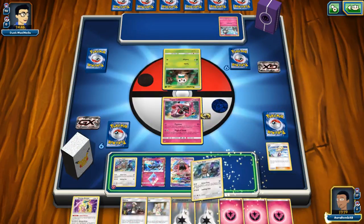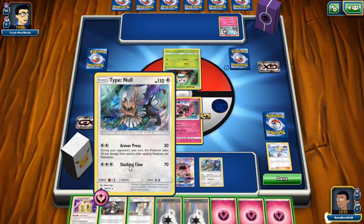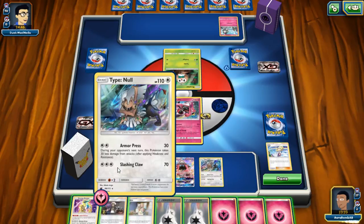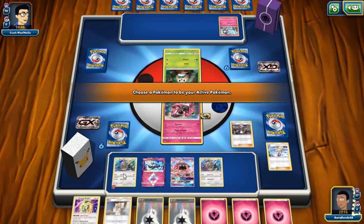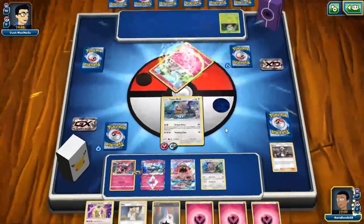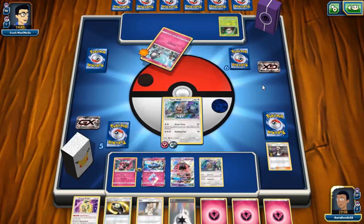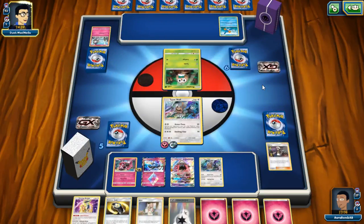This just hurts a lot. I can Armor Press — doesn't feel good at all. I can Guzma and do a Slashing Claw to knock that out, I guess that's the only play we have. Maybe we get a Cynthia — one in three chance here. I'm going to remove the Arceus — as much as I want to keep it, it's not very good in the sense that I'm not setting it up. He must have a dead hand and is Guzma stalling me.